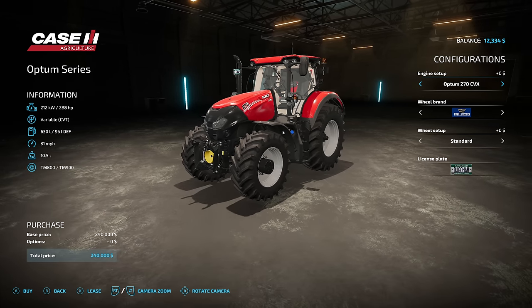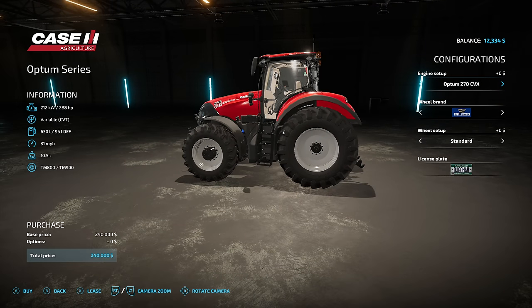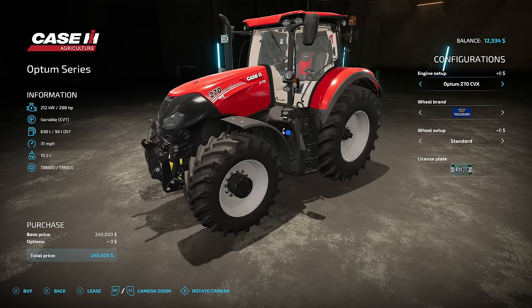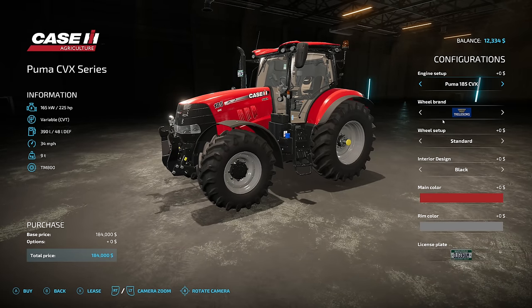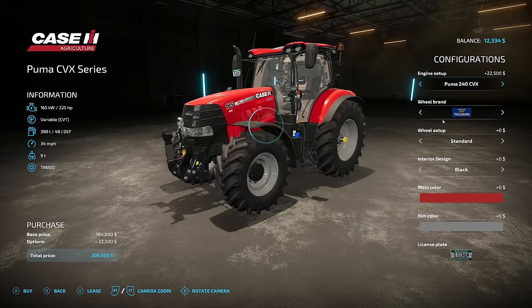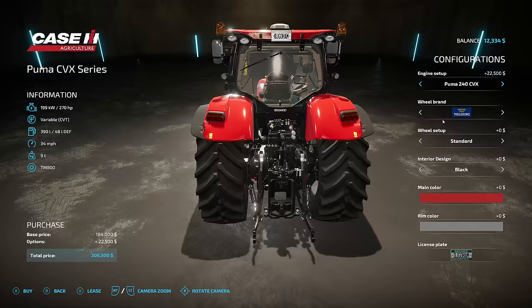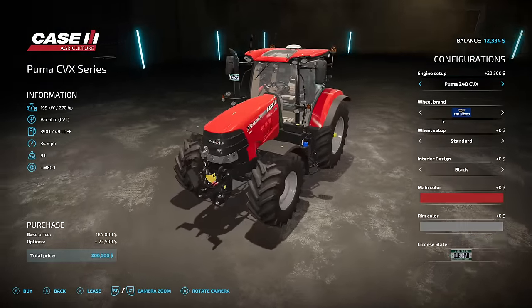One of my most favorite tractors in Farming Simulator 17 was the Case Optum, but we could also go with a Case Puma, and that may actually be a better option. I want the Optum but I can't afford it, so that brings us to the Case Puma — 225 horsepower. We need around 260, so we could tune it up to 270, which we would definitely need to do. We need about $200,000 for the tractor and about $30,000 for the other equipment, so I think a $250,000 loan may be in order.